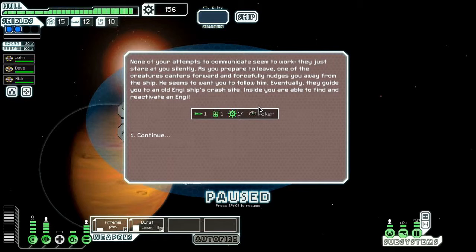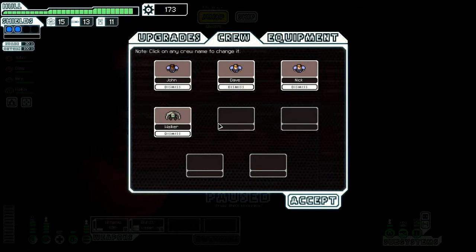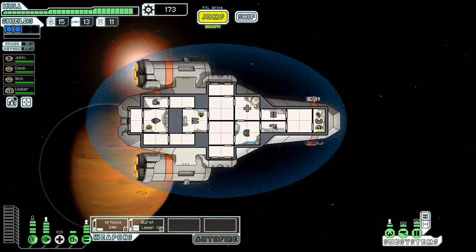The Engi — it's unclear whether they're fully mechanical or cyborgs, but they're really good at repairing. His name is Walker. It's unclear if the Engi are partly organic or entirely mechanical, but they make exceptional engineers. Repair speed is doubled, combat damage inflicted is halved. So they're not as good in a fight, but they fix stuff better.